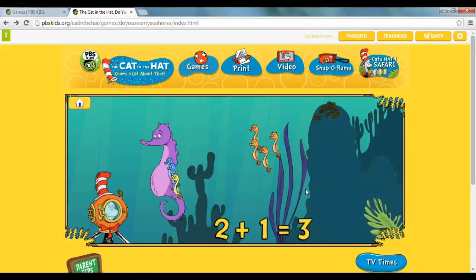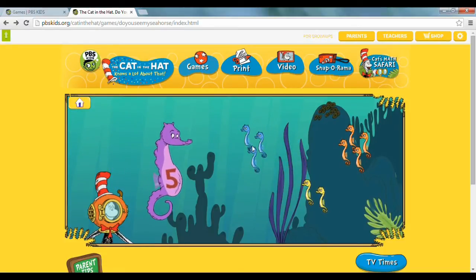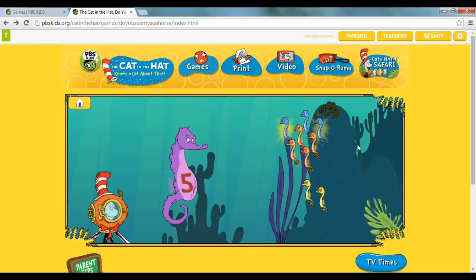Bye bye. What happens if you get it wrong? Let's try. You want 5, so let's try 3 plus 4. Go click. They try to add it up and it turns out 3 plus 4 equals 7, which is not equal to 5. That's not the right group — the Cat is complaining. 3 plus 4 equals 7, not 5. You better count again!